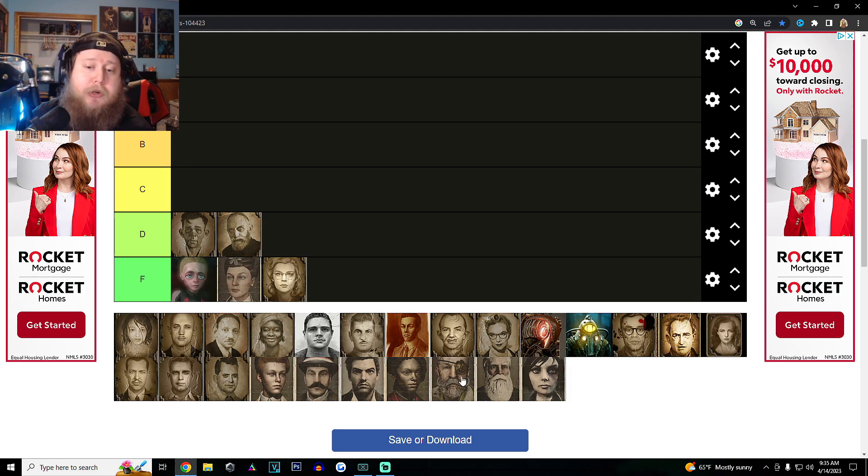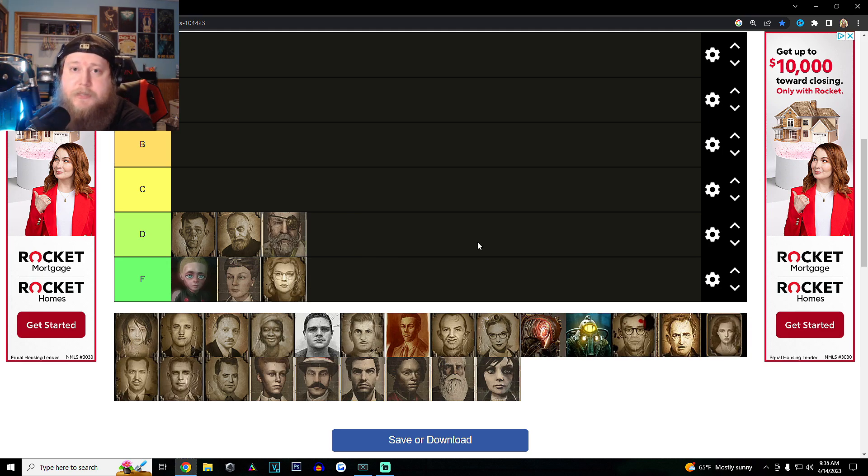The final character I'm going to put on the D tier list is Slate. He's barely in the game — we barely know anything about him besides that he was in the wars with Booker. Other than that, he doesn't add much to the story, unfortunately, and I genuinely wish he did. He's a very interesting character, but he was there to kind of give you a moral dilemma between Booker doing the right thing and sparing him, or giving him over to Comstock and his forces. They could have done a lot more there.